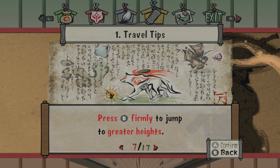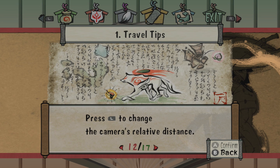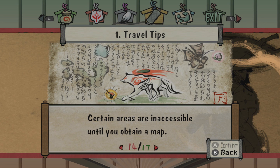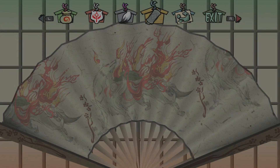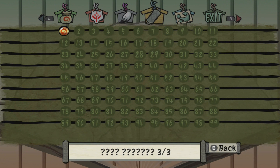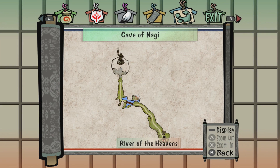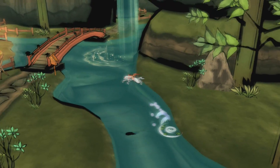Press B firmly to jump to greater heights. Use the right stick to adjust the camera angle, L to change the camera's relative distance. Map is displayed on the main screen when you press ZL. Certain areas are inaccessible until you obtain a map. There are 99 Stray Beads, and it seems like we got one out of one in this area. And that's a map — boom, there's a map. Wow, that makes things easy.